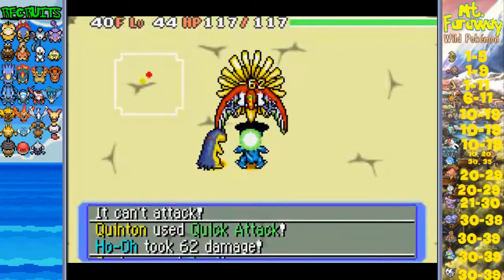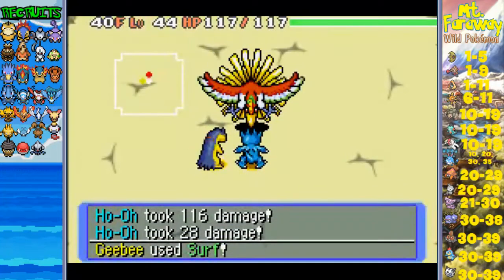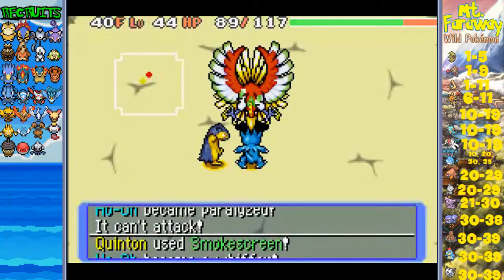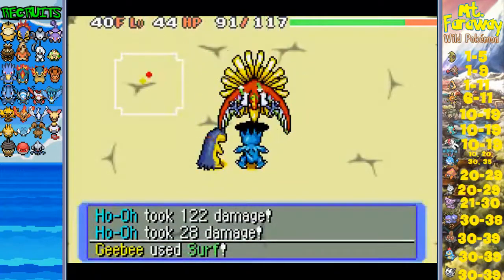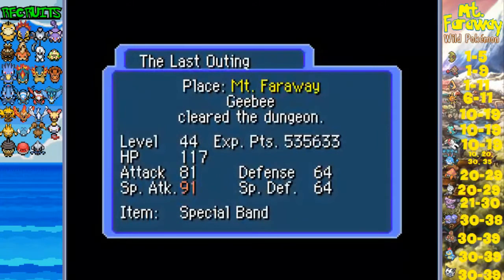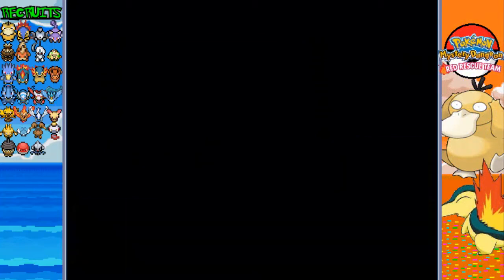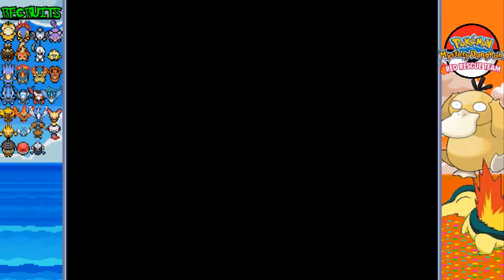I'll have to remember to turn on Quentin's other moves. Ho-Oh is pretty dang easy compared to the other legendaries we've been up against, surprisingly. Ho-Oh is a Fire and Flying type, but it does have some pretty scary moves if you let it hit you. I'd recommend bringing an Electric type Pokemon, or something with Smokescreen to disable it or give it Whiffer status. We do have a ton of Reviver Seeds anyway - we are overprepared for Ho-Oh. Pretty dang easy, as you can see. Ho-Oh has been defeated! Ho-Oh cannot be recruited on the first time you go through Mount Faraway, however he has a 99.9% chance on the next time.